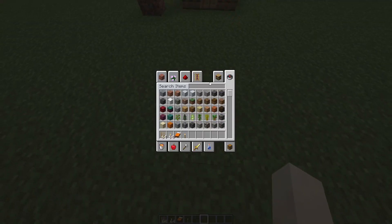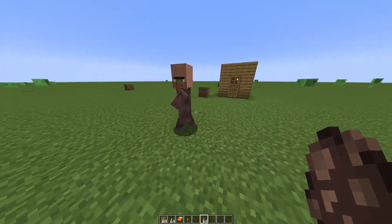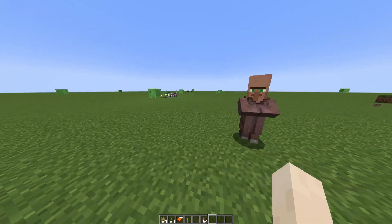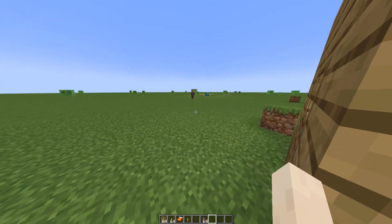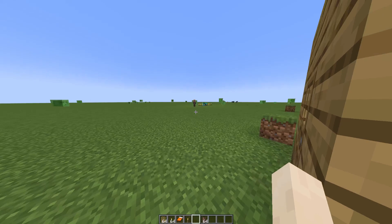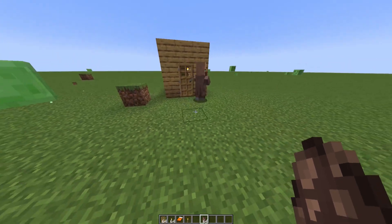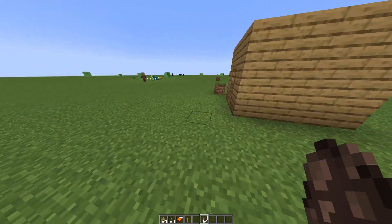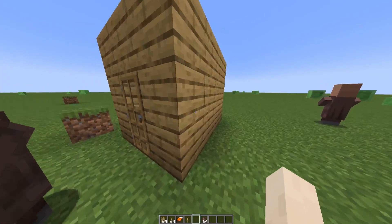Let's say for example that this is your house. Now let's put the villager in here. What the villager would do normally is go into this house after he starts traveling around. Now he didn't see the house yet, so I'll put him inside.